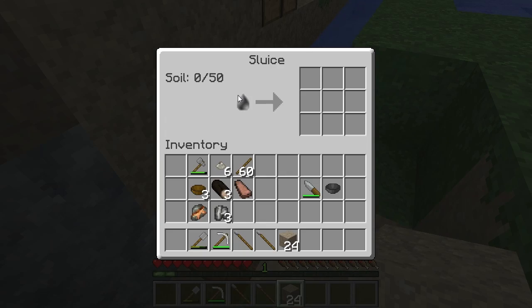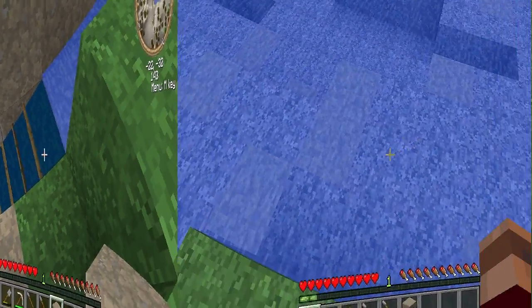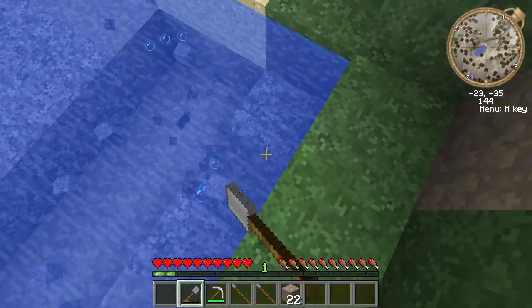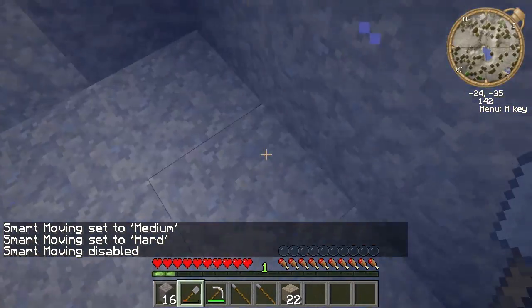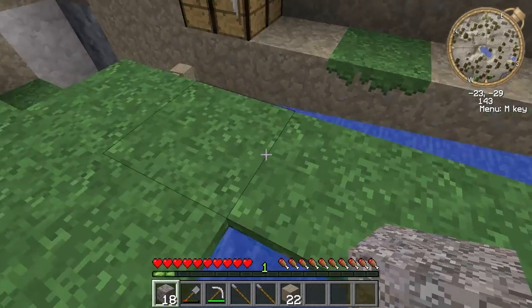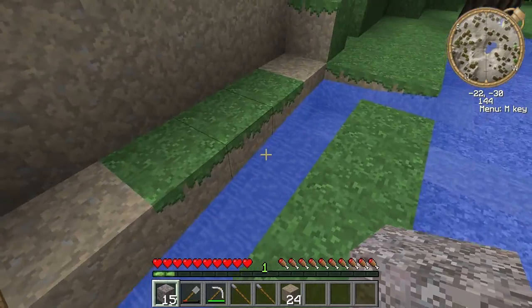You can open the interface, but see this is dark — that means nothing is going to happen when you put soil or dirt or anything in through here. Watch what happens when I break that block. The neat thing about this is you can throw dirt onto fire pits, throw ore directly into the bloomery, and you can put granite or gravel directly into the water flow, and when it hits this sluice it will go into it.